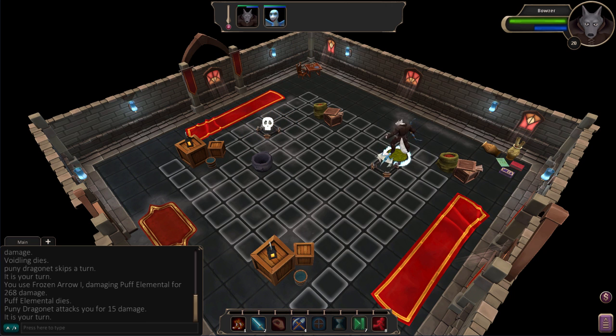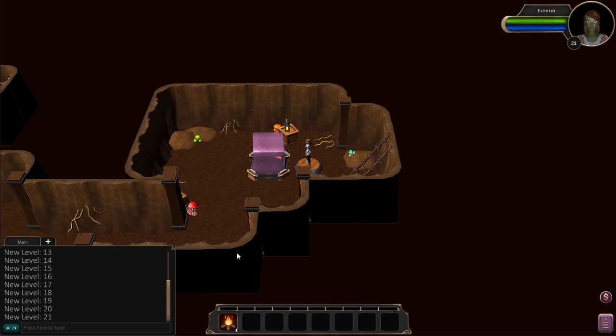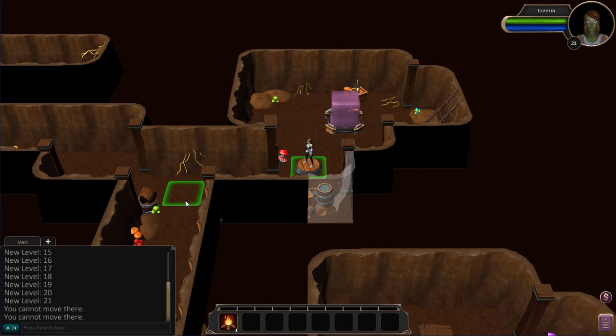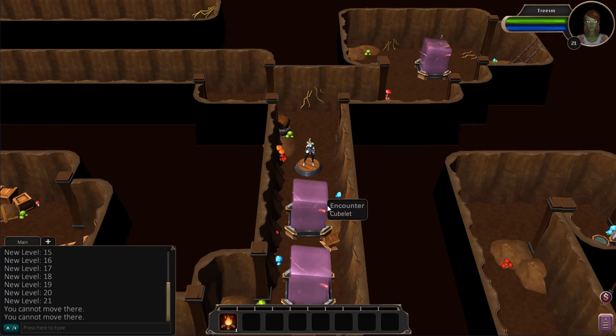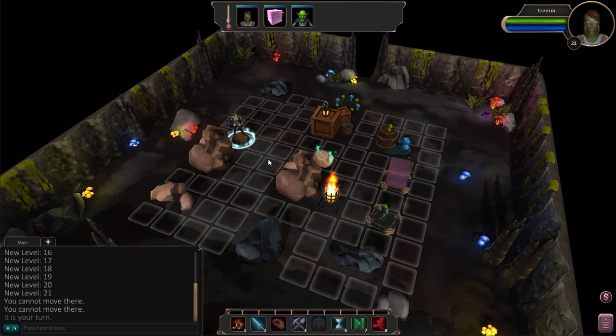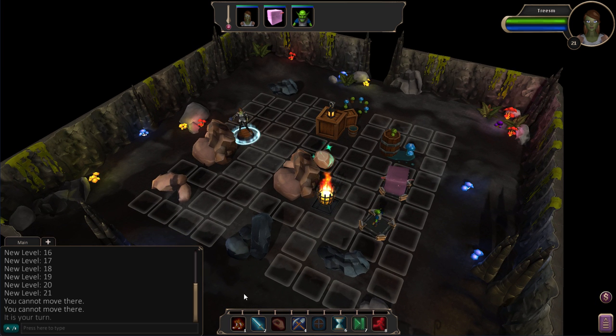And one more swap to the healer — this is a Dryad healer, just giving you a really quick look at all of the core classes. Obviously the healer does a lot of healing, but the healer is also responsible for CC — crowd control — buffs, things like that.